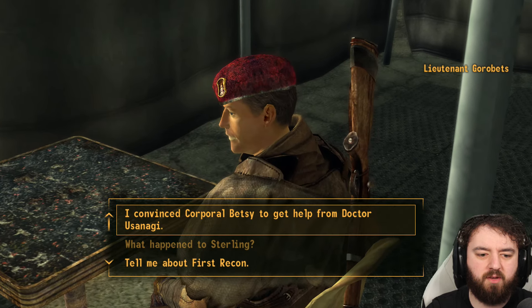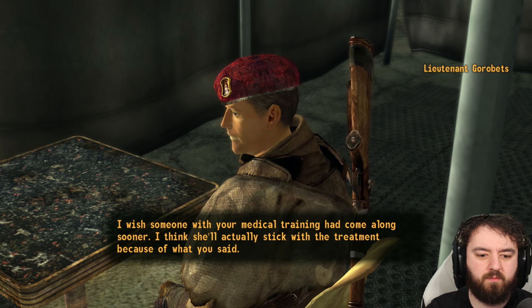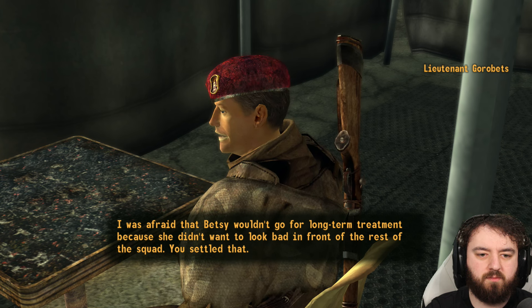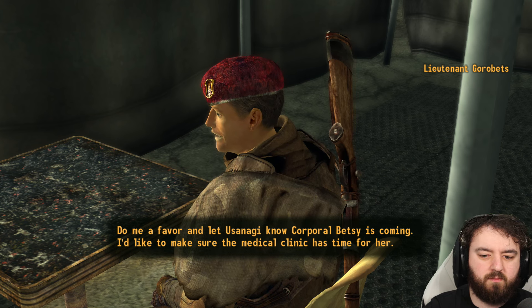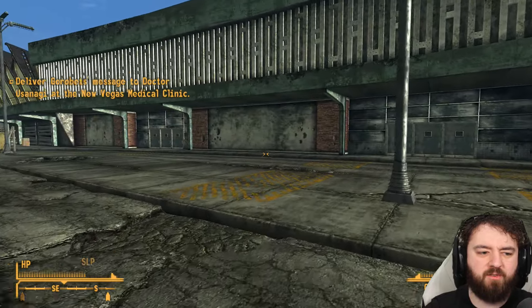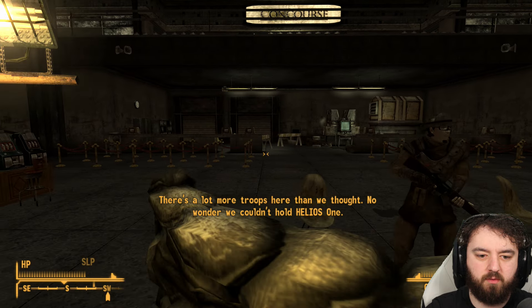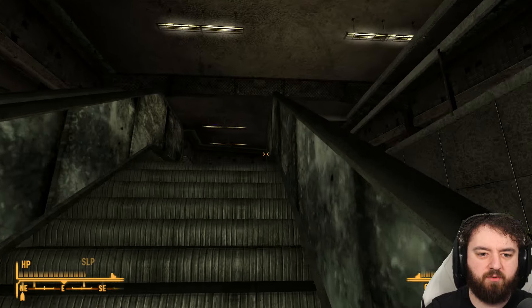I wish someone with your medical training had come along sooner. Do me a favor and let Usanagi know Corporal Betsy is coming — I'd like to make sure the medical clinic has time for her. We know where that place is and we'll go there on our travels. As for getting into the Strip, I think there are a few ways. I was using the monorail.